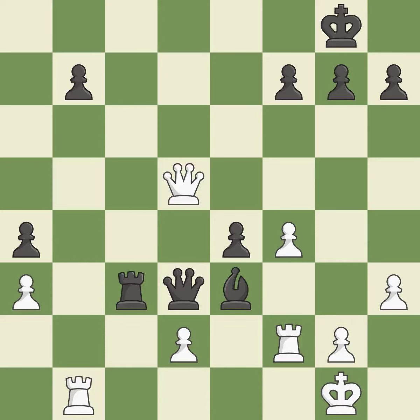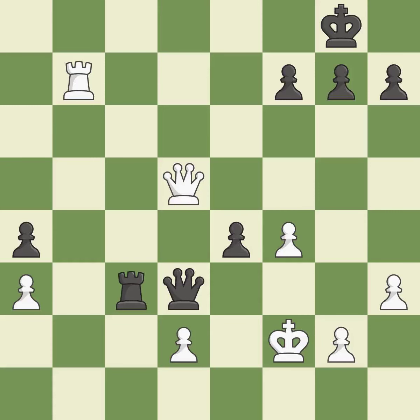This permits the opponent to threaten checkmate — it is an inaccuracy. This allows a forced checkmate. Only one move worked there, and this wasn't it. This overlooks an opportunity to threaten checkmate — it is a blunder. With the right follow-up, this will lead to checkmate. This is the only move that works. This was a game-changing move, giving black a winning position — it is a great move. Recaptures. This is the start of the end game and white is losing.